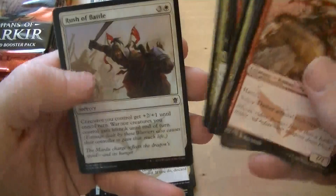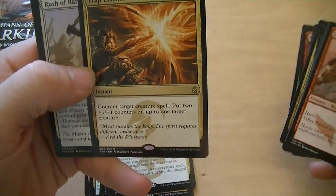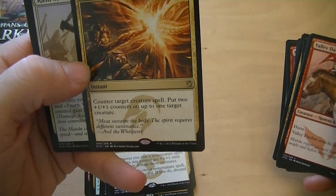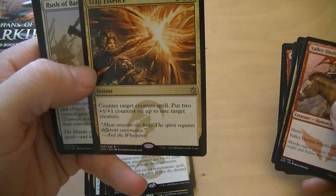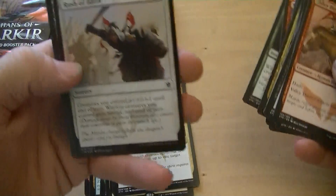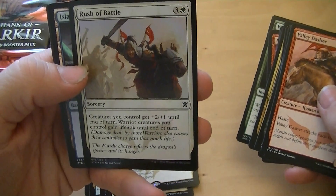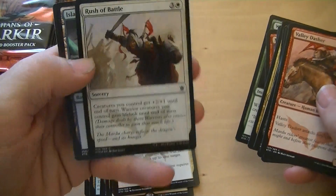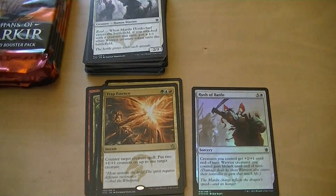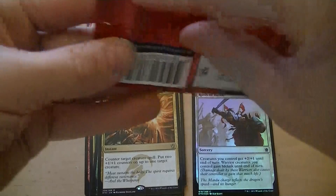Windstorm, Trap Essence — three mana for an instant, counter target creature, put two plus one, plus one counters. Oh, that's the one you were talking about earlier. Foil Rush of Battle — creatures get plus two, plus one to win a turn; warrior creatures gain lifelink. If only it were soldiers. How much was Trap Essence? 50 cents.